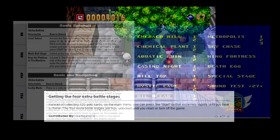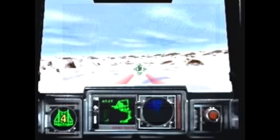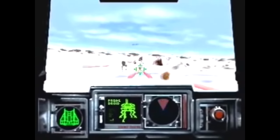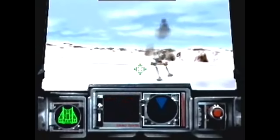We can even see some interesting variety within this method alone, such as mashing a single button over and over, or something more complex — like the debug menu in Star Wars Shadows of the Empire for the Nintendo 64. It's been over 20 years since Shadows of the Empire debuted in 1996, and I've yet to find a more complex code before or after this game's release.